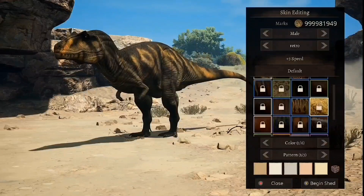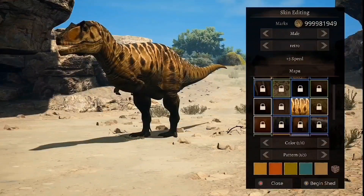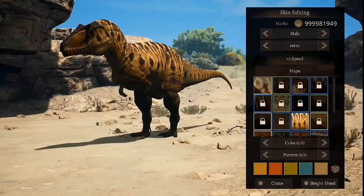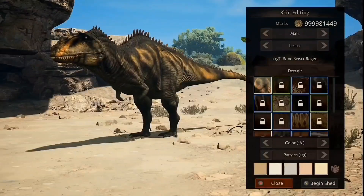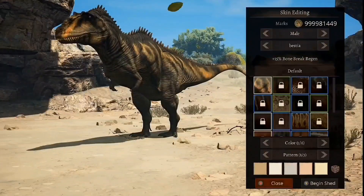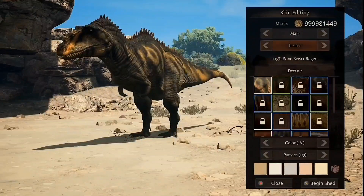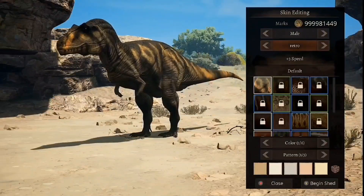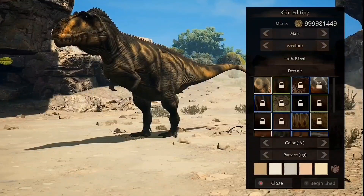Retro — some of you older people might know what this is. It might remind you of something. It's a certain Giga, and that does 3% speed. Bejista, or Bestia. This is Walking with Dinosaurs — that one's Walking with Dinosaurs. But this one here is Jurassic World. Look at it. And then we're back to the default one.